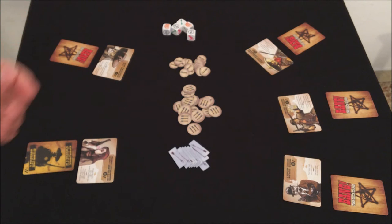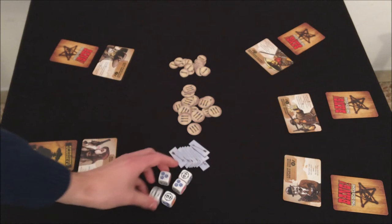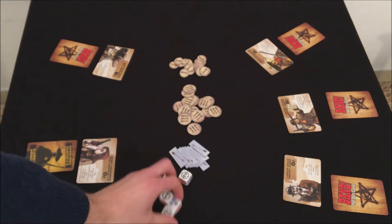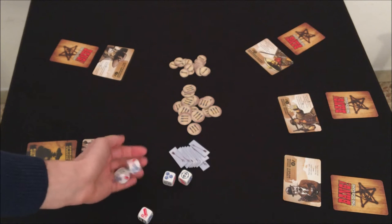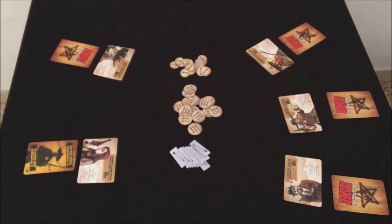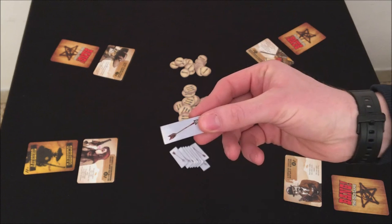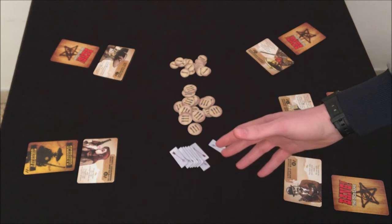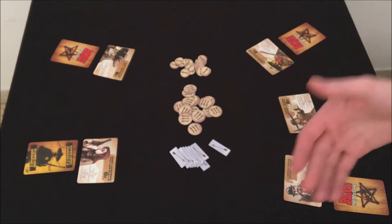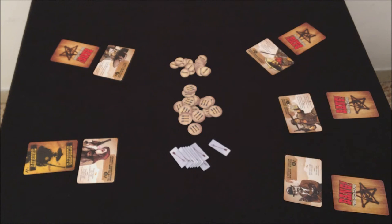Partendo dallo sceriffo, ogni giocatore inizia il proprio turno tirando i cinque dadi. I dadi possono essere poi ritirati fino a due volte, e alla terza volta bisogna accettare il risultato. Le facce con il simbolo della freccia vanno risolte subito: si prende una freccia dalla riserva centrale. Quando non ci sono più frecce da prendere, tutti devono restituire le frecce accumulate e perdere un numero uguale di punti vita — la meccanica simula un attacco da parte degli indiani.